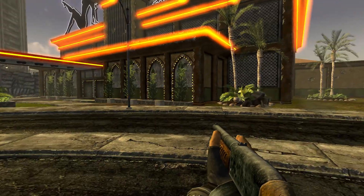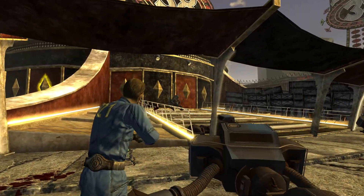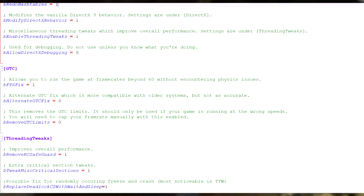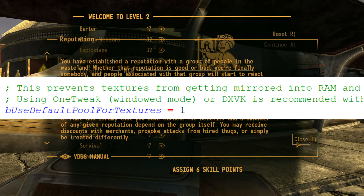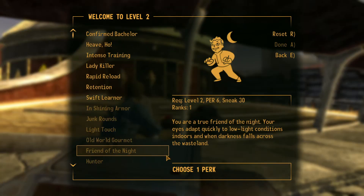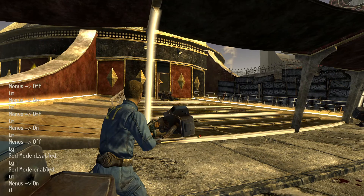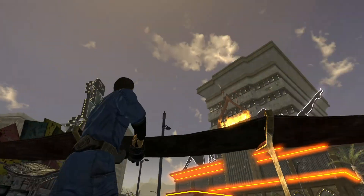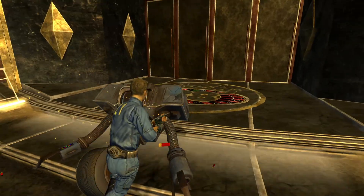The default INI settings for New Vegas Tick Fix are fine, but there are two settings you might want to enable: B Modify DirectX Behavior and B Use Default Pool for Textures. If you turn on both, RAM usage will be greatly reduced, but it will no longer be possible to tab back into the game after tabbing out — unless you use windowed mode, which I wouldn't recommend, or DXVK, which I'd sort of recommend. We'll talk about it later.